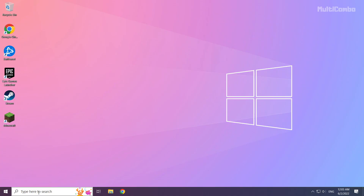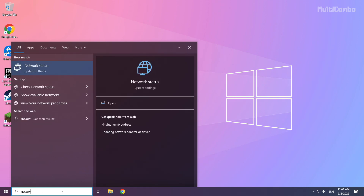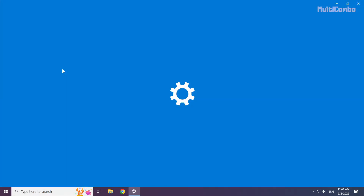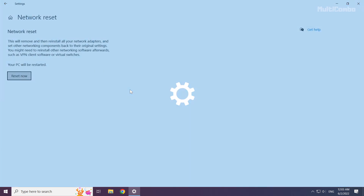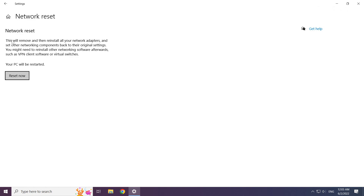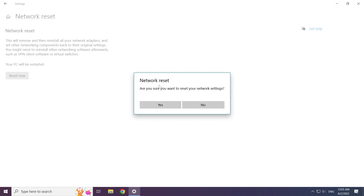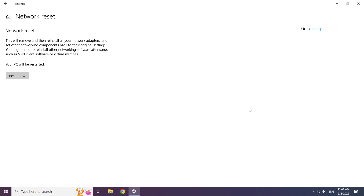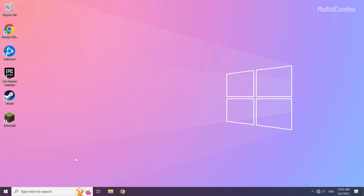If that didn't work, click the search bar and type network reset. Click network reset, then click reset now. Click yes, then click close. Close the window and restart your PC.